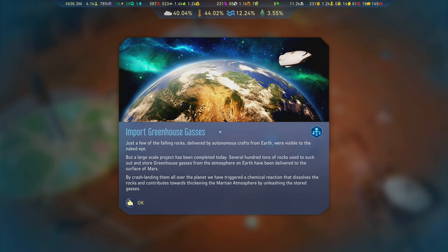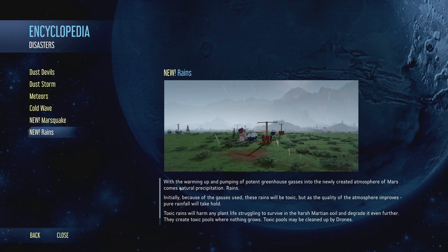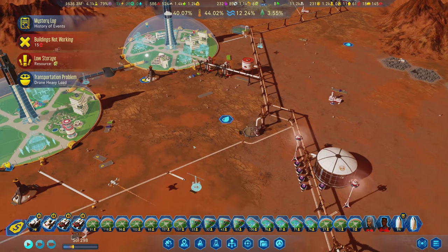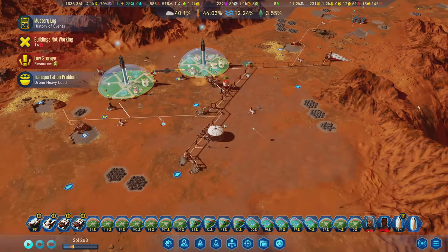Just a few of the falling rocks delivered by autonomous crafts from Earth were visible to the naked eye, but a large-scale project has been completed today. Several hundred tons of rocks used to suck out and store greenhouse gases from Earth's atmosphere have been delivered to the surface of Mars by crash landing them all over the planet, triggering a chemical reaction that dissolves the rocks and contributes to thickening the Martian atmosphere. We're over 40% - the rains are now possible. Initially the rains will be toxic, but as the atmosphere improves, pure rainfall will take hold. That's a really good milestone.